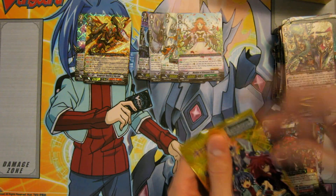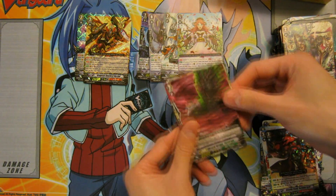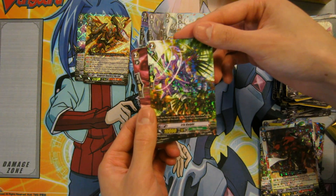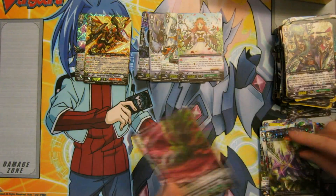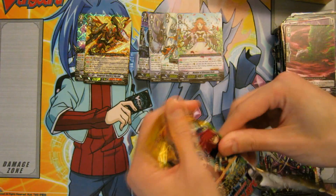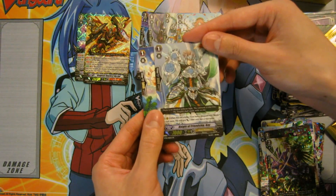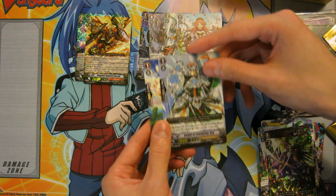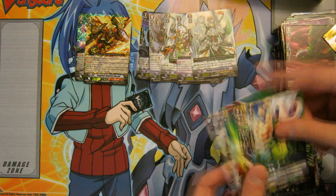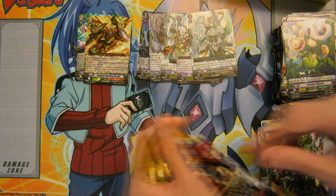That's four Double R's and two Triple R's. I think one of each left. We have a 10k vanilla for Neo Nectar this time — Iris Knight, very good. We have Knight of Friendship K — that's another Royal Paladin, mainly for Majesty Lord Blaster as a Grade 1 holo. That's very much used in the deck. I personally run four, so I know the importance of that card.